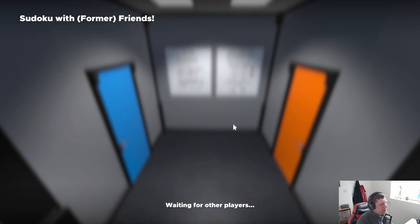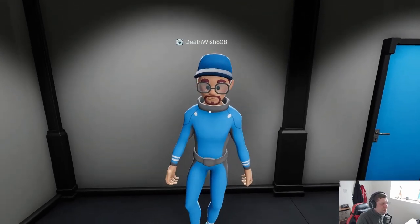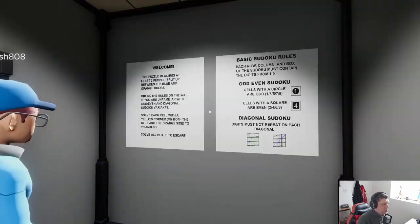What's going on, it's Snog, welcome along to a brand new video. Today I am playing a co-op escape simulator map with my former friend, according to the map — Death Wish 808, what's going on buddy? You're in trouble with my former friend. I am an amateur at sudoku, so I vetted Death Wish before I started and he was like 'I'm okay but probably not as good as you', so this could be interesting.